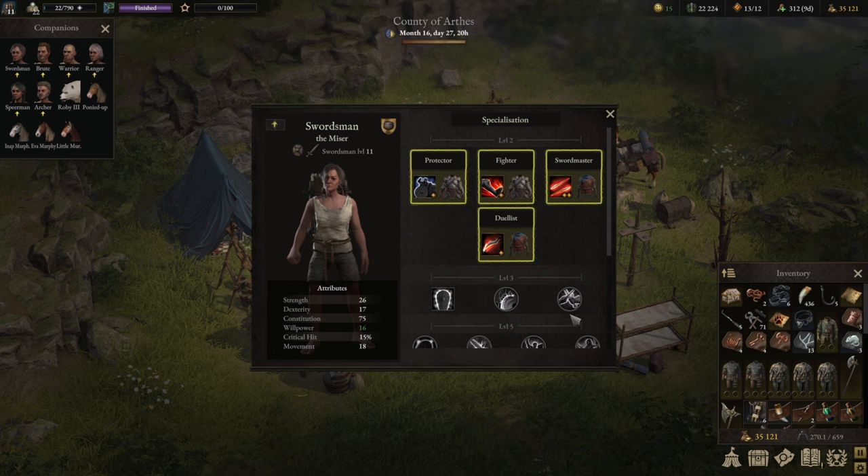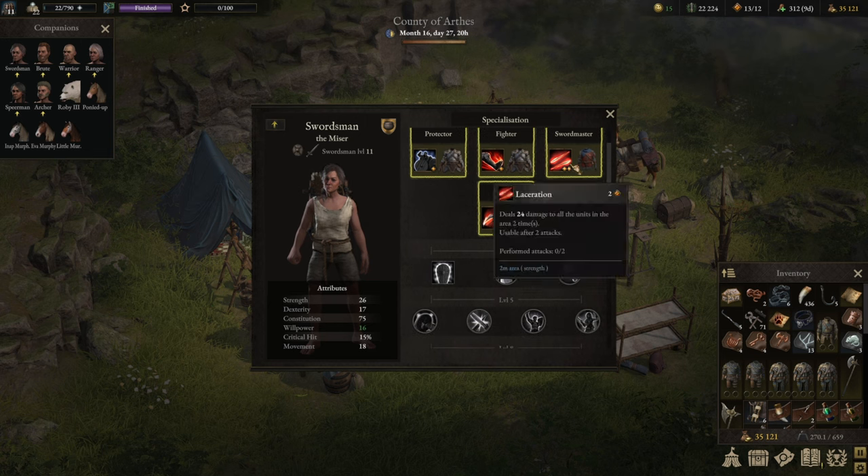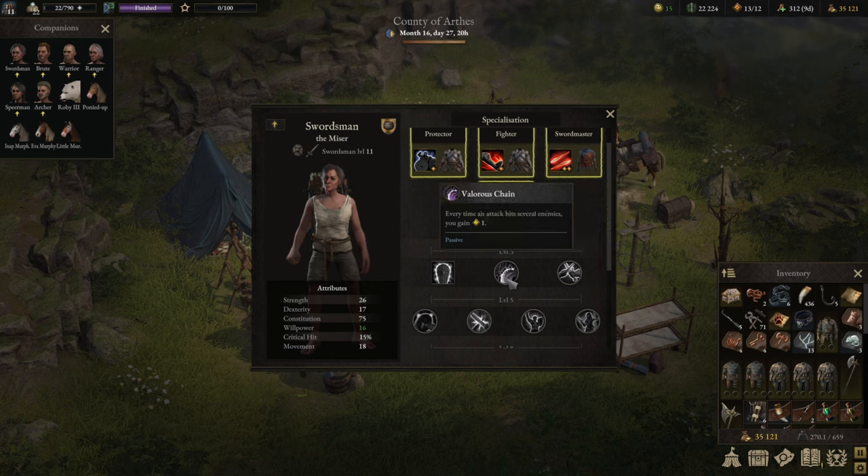Build number two is an AoE melee damage dealer, and for that we're using the Swordmaster again. The Swordsman is the second best AoE damage dealer in my opinion. We would focus on dealing damage in the frontline against more than one target. The Swordmaster can only wear medium armor. Laceration attacks two times with a sword and your goal is to deal as much damage as possible in a two meter area. This time instead of generating Valor via Valorous Duel, we're taking Valorous Chain.